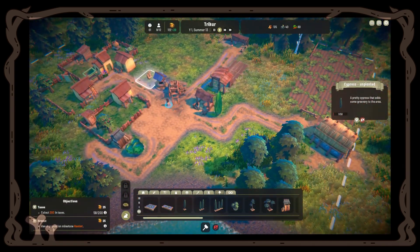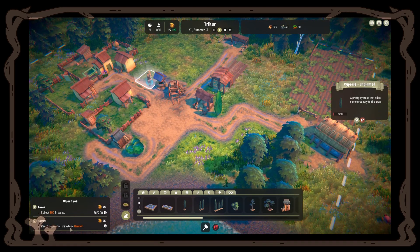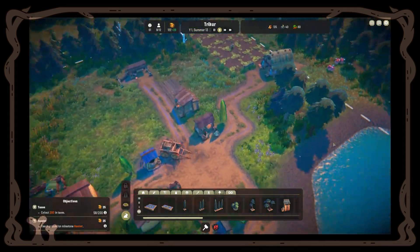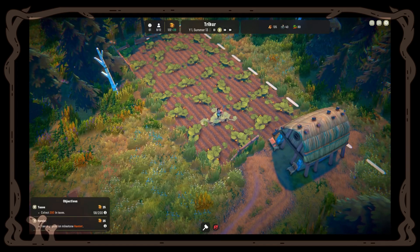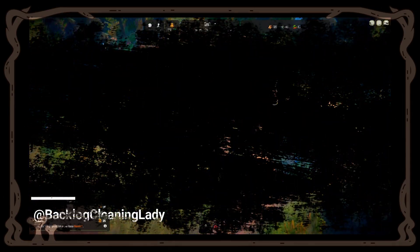The next objective is to reach the population milestone of Hamlet, which means having 10 residents. Everything is going well. I think we can leave this episode right here. I hope you had fun — see you in the next one, thank you, bye!